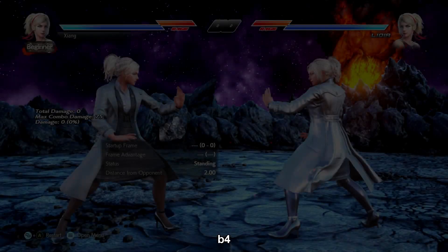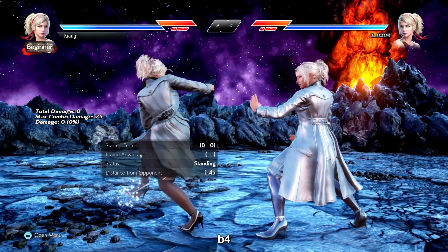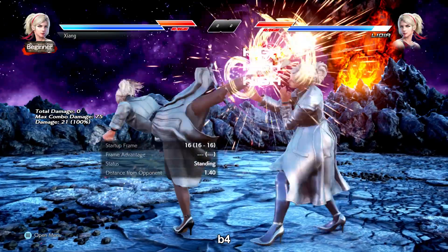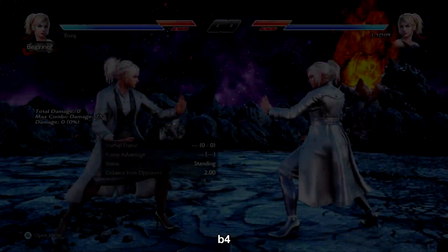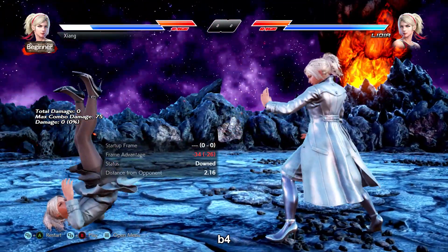b+4 is an i-16 homing high. It does really chunky damage for being so quick and safe at negative 3, but you also have a big risk/big reward string option with b+4-4-4, which is all a combo. It's normally better to stop at b+4-4 since it gives amazing 4-4-3 oki. b+4-4 will also give back some initiative if b+4 gets blocked. It's a really solid homing move.